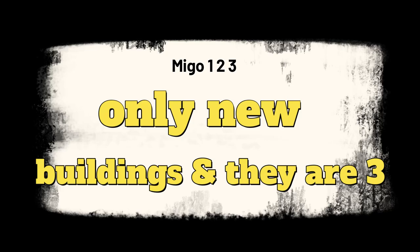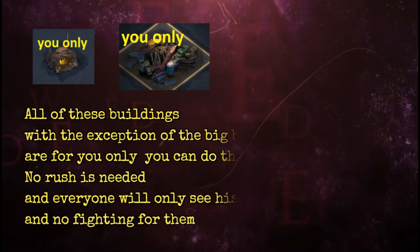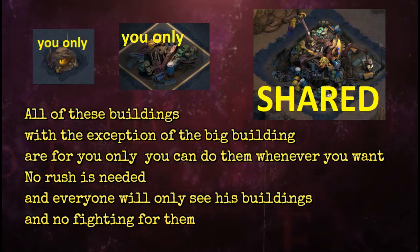What has been added is 3 buildings on the floors. All of these buildings with the exception of the big building are for you only — you can do them whenever you want. No rush is needed and everyone will only see their own buildings with no fighting for them. However, the big building is for your entire alliance, so you need to send a squad here because the slots are limited and shared.